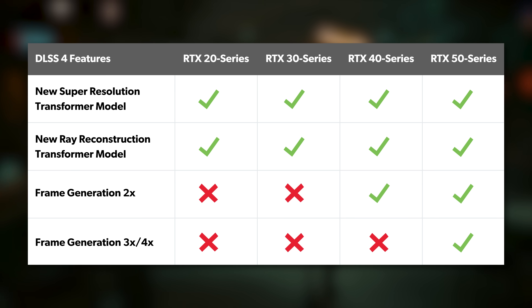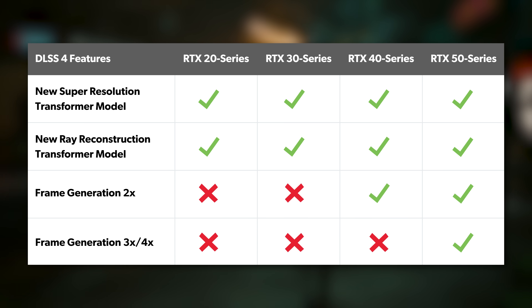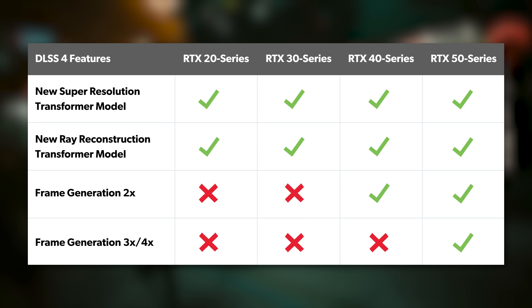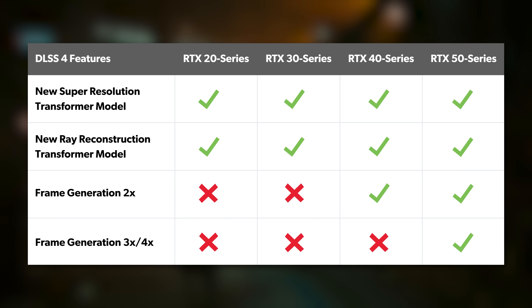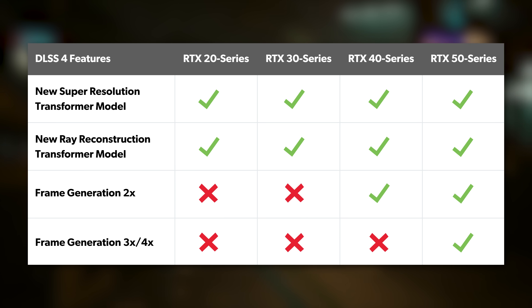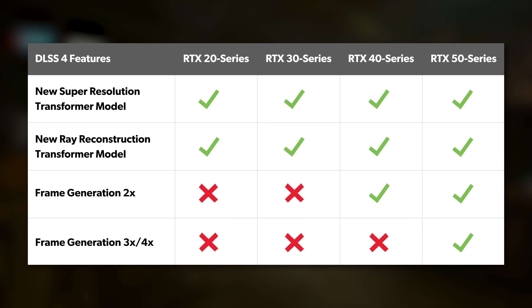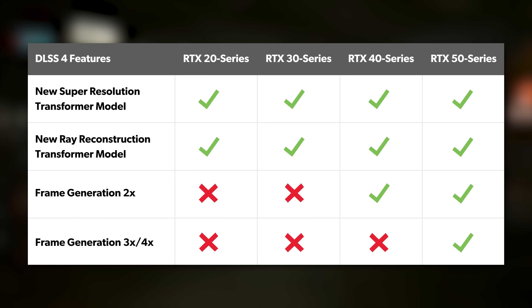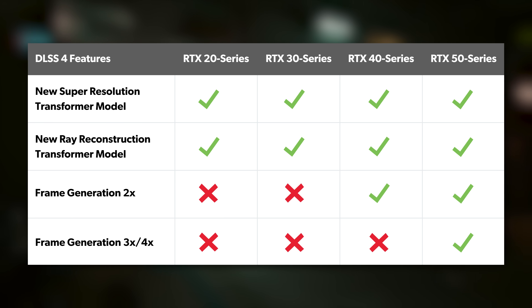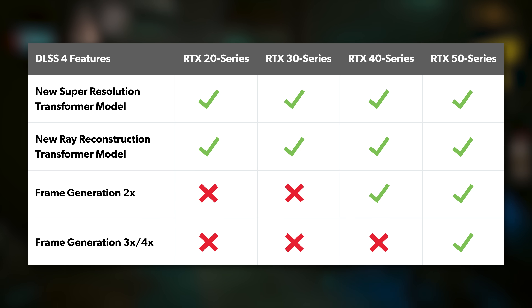Finally, let's summarise how the new features deploy on all existing RTX cards. The new transformer model for super resolution and ray reconstruction is compatible with all RTX cards going all the way back to 20 series, though the increased workload may not provide the same level of optimal performance as the beefed-up 50 series. For frame generation, nothing changes with the existing 2x feature — that's still exclusive to 40 series and up — while the frame pacing hardware in Blackwell means that 3x and 4x frame gen is 50 series only.